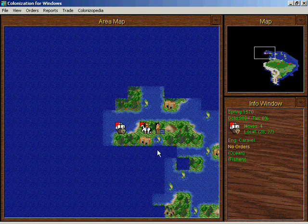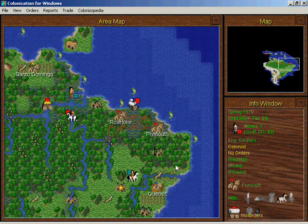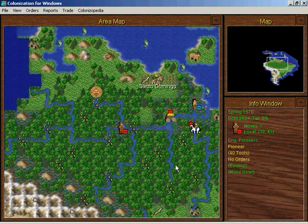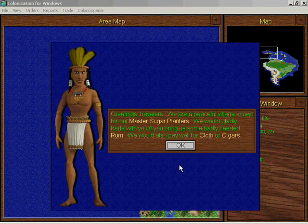That doesn't mean I'm gonna stop cutting lumber, but it would be more efficient to stop for a little while. I should have waited for the treasure. Skip those turns, move this pioneer. Let's talk to this guy — these guys train sugar planters and they want rum, cloth, and cigars.